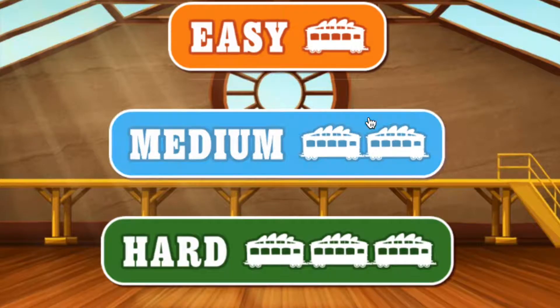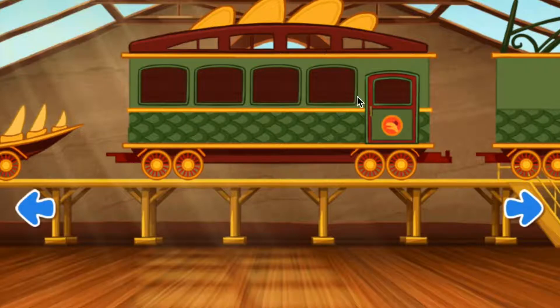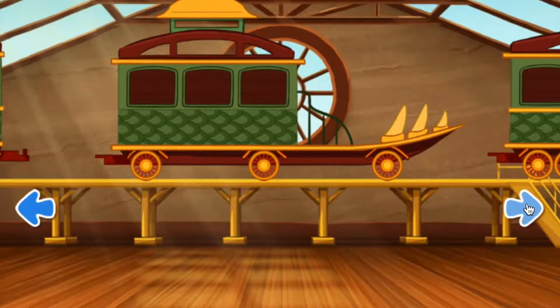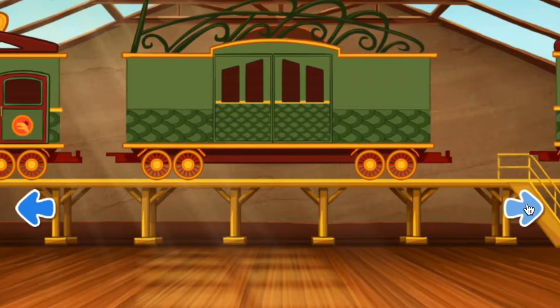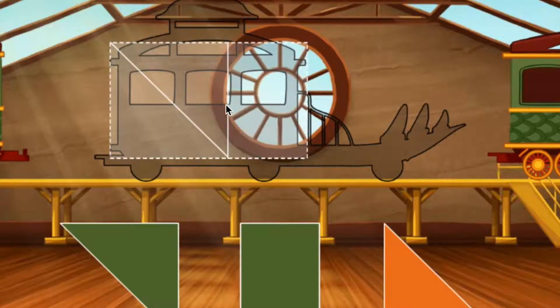Choose a level. Easy! Swipe to look at the cars. Click the car to choose it. To build your train, choose one of the shapes and drag it up to the correct place in the rectangle.